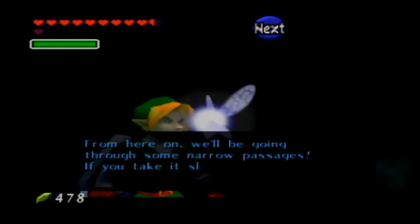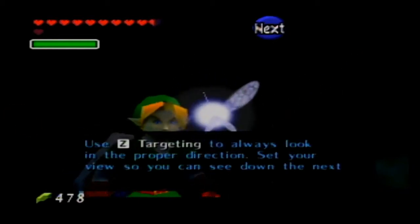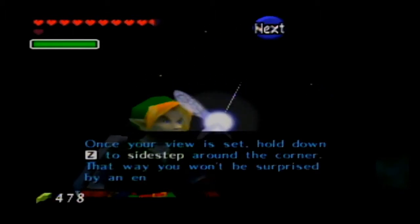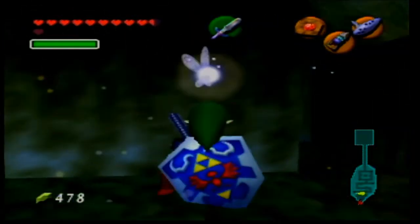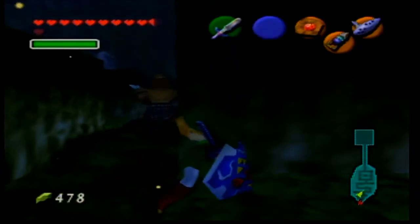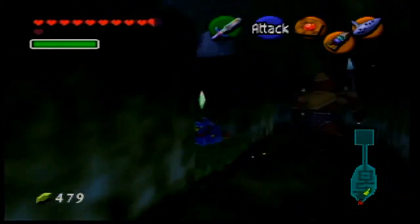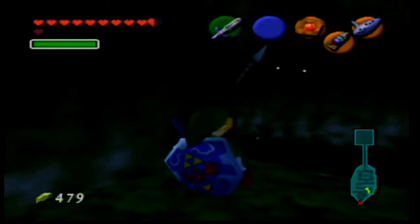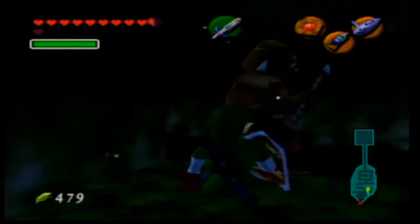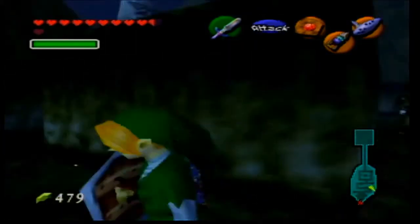From here on we'll be going through some narrow passages. If you take it slow, maybe you can sneak up on some enemies. Use Z-targeting to always look in the proper direction. Set your view so you can see down the next corridor before you turn a corner. Once your view is set, hold down Z to sidestep around the corner — that way you won't be surprised by an enemy waiting in ambush. If we look around here by positioning the camera correctly, we have Moblins riding around. If they see you or hear you, they're going to charge at you, so you want to be very, very quiet.